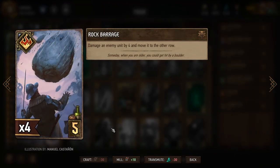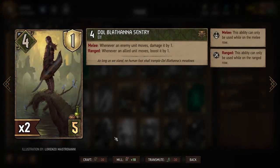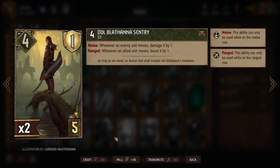Rock Barrage is a special card dealing a sizable four damage and moving a unit to the opposite row, letting us deal damage and potentially set up other cards with that movement. Dol Blathana Sentry doesn't do the movement itself but benefits when other cards get moved — played in the melee row, it deals damage to any enemy unit that changes rows; played in range, it boosts units whenever they get moved.